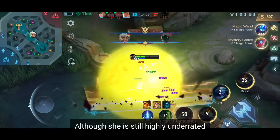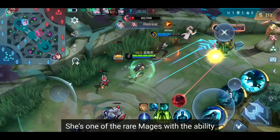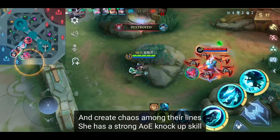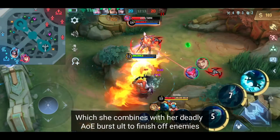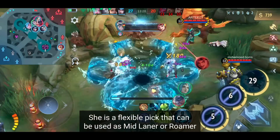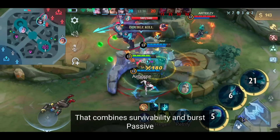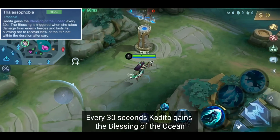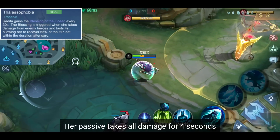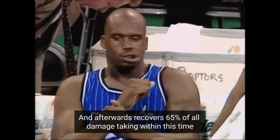The Southern Sea Queen, Kadita. She is one of the rare mages with the ability to dive into enemies and create chaos. She has a strong AoE knockup skill which she combines with her deadly AoE burst ult to finish off enemies. She is a flexible pick as a mid laner or roamer, combining survivability and burst. Passive: Every 30 seconds, Kadita gains the blessing of the ocean. Once she receives damage, her passive absorbs all damage for 4 seconds, and afterwards recovers 65% of all damage taken within that time.